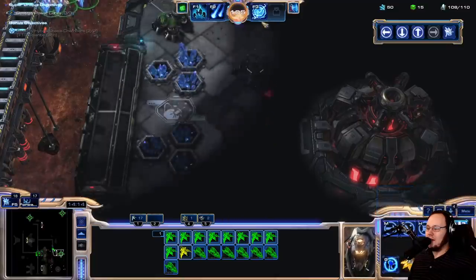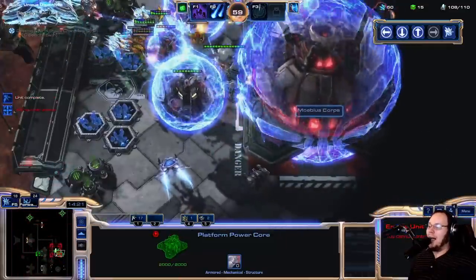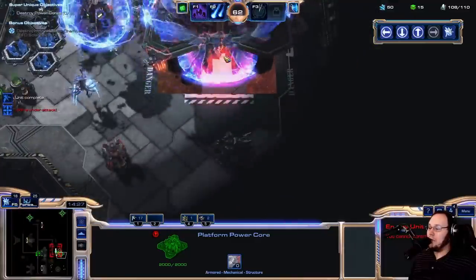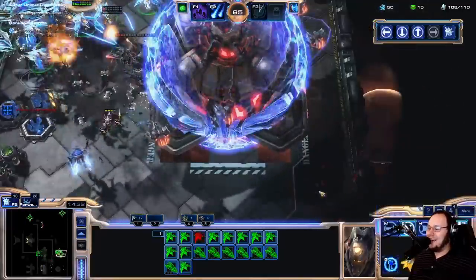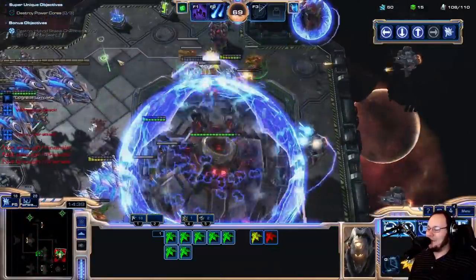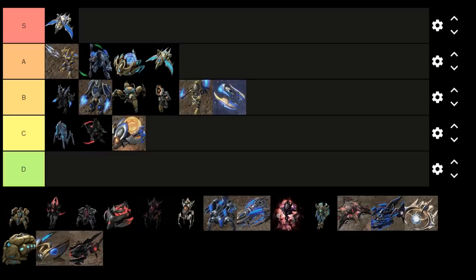And then comes the Mirage. Lifting the objectives is so stupid — it's so stupid — I love it so much. I don't care. It's insanely strong as well. And then when it's hit on top of that, it makes hallucinations — it's just icing on the cake. S tier. I love the Mirage. There's so many objectives that I want to lift. Can you even lift a Void Thrasher? I don't know — we should figure that out.